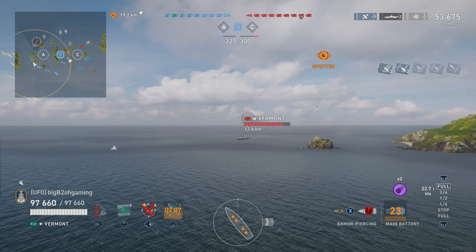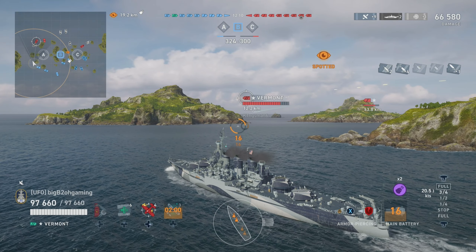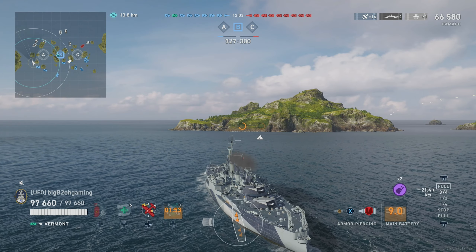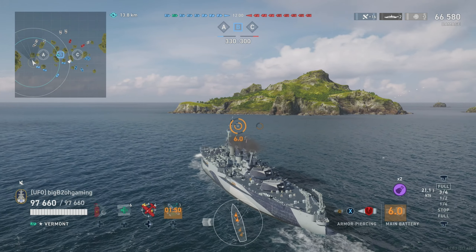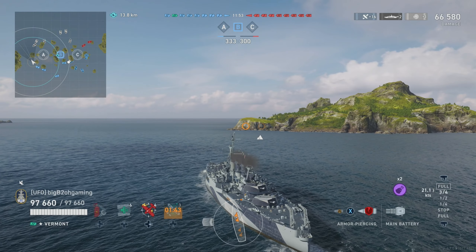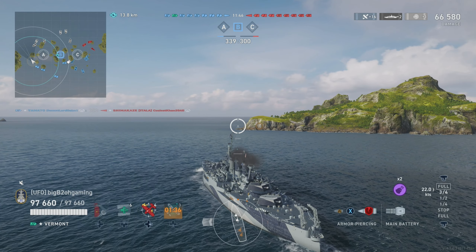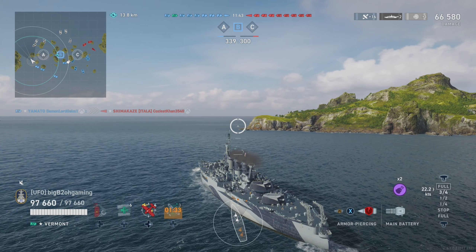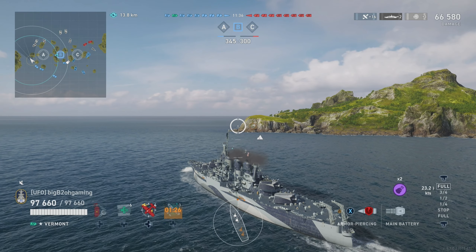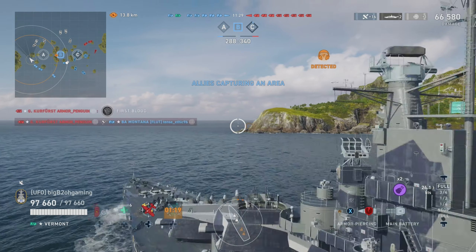The Des Moines that got away is spotted again. Unfortunately our shells tried to get a quick shot off over the island but we don't finish him off. The enemy Vermont is just sitting in spawn, but we're going to keep pushing because there's not really a whole lot of room for that Des Moines to run. If we get around the corner of this island we can angle towards the middle and still shoot at the enemy Vermont while minimizing damage taken. Pushing here and being aggressive honestly won't be that big of an issue.